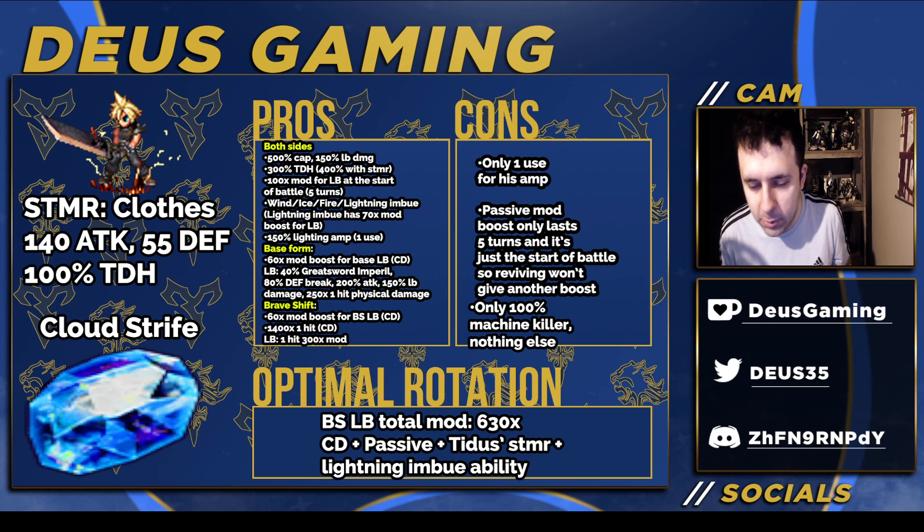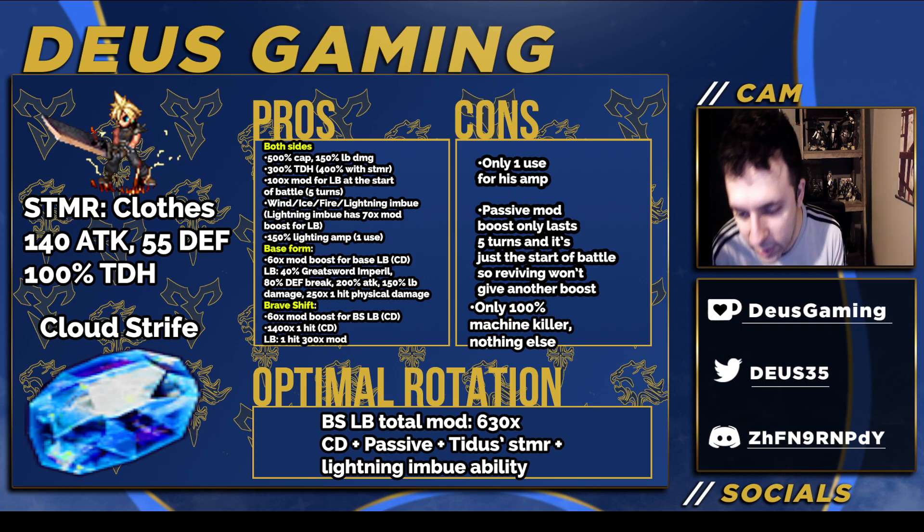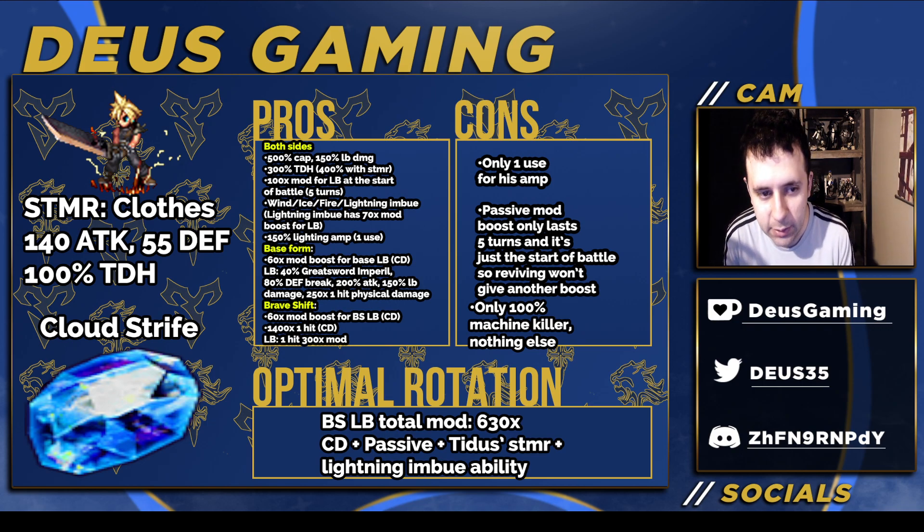Welcome to another Final Fantasy breakdown video. Today we've got New Vision Cloud Strife. His STMR is pretty good for himself, but we'll be talking about why he probably won't be using it, at least in his base form — it's 100% TDH and 140 attack, which is pretty good.